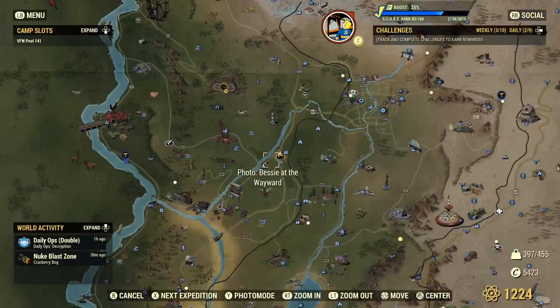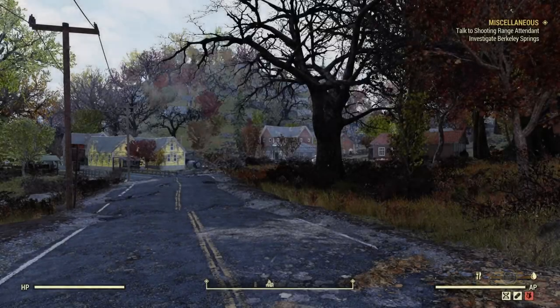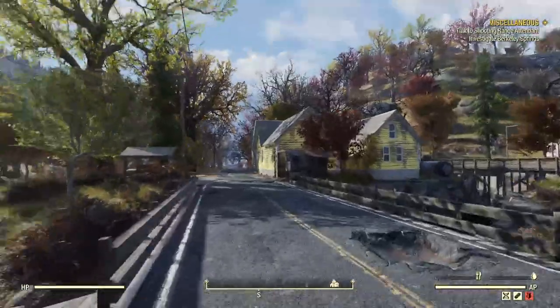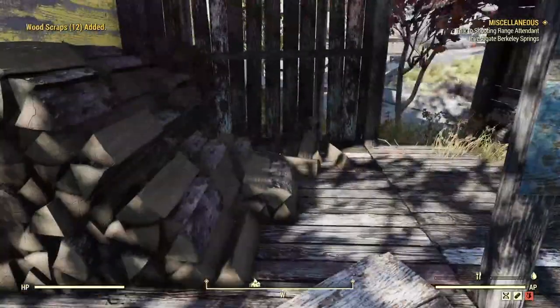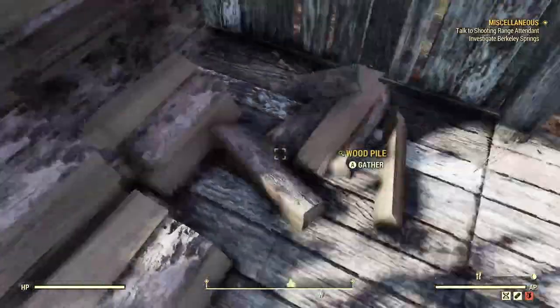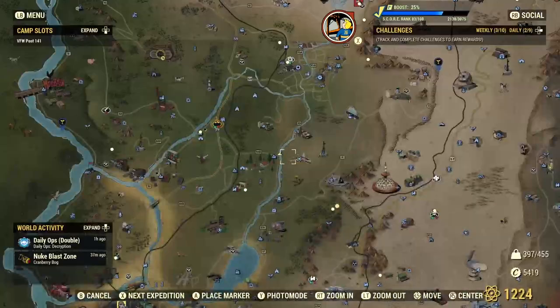With that out of the way, let's go to the first location and the closest one, which is going to be Helvetia. This is a place where I tend to get wood — I'm only going here first because it is closest to me. So you spawn in here to Helvetia. You run over here to this yellow house, and right behind here is going to be this massive wood pile. With that Woodchucker perk on there, you're obviously getting over 100 just being here. This is a really good place for wood.